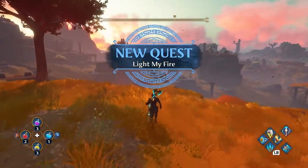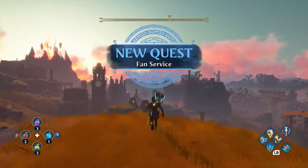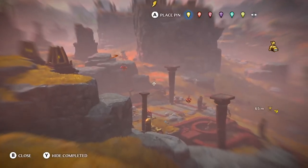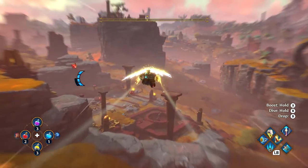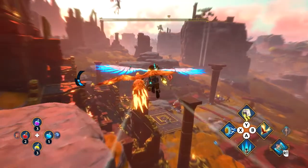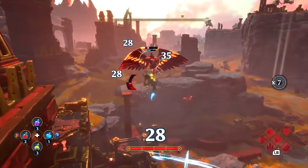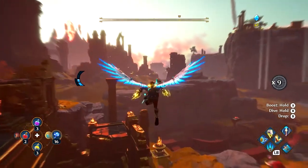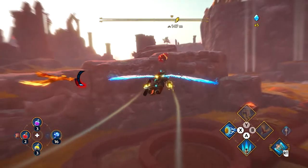On the Golden Isle, Typhon's army lurks around every corner. And as we all know, where there are enemies, there's loot. Gliding with the Wings of Daedalus is always a joy, but we need to keep an eye on how much stamina we're using. Since flying harpies can be a challenge to reach, we can use the Bracers of Heracles to pull ourselves toward them to start the fight. Fenyx needs to be careful with stamina here — a potion will do the trick.